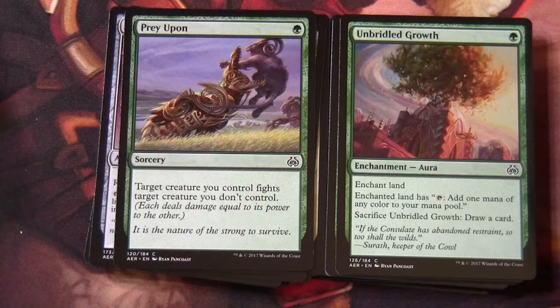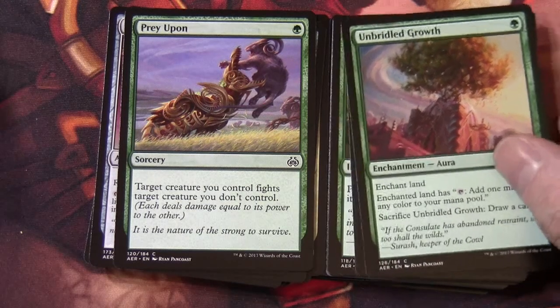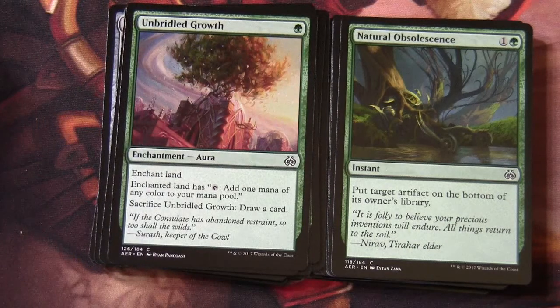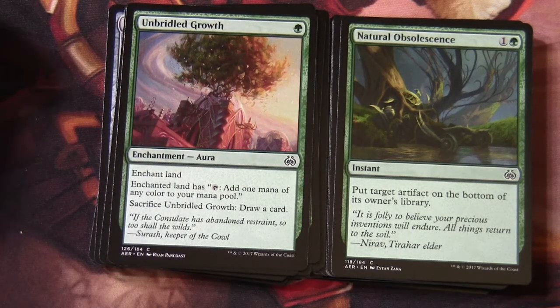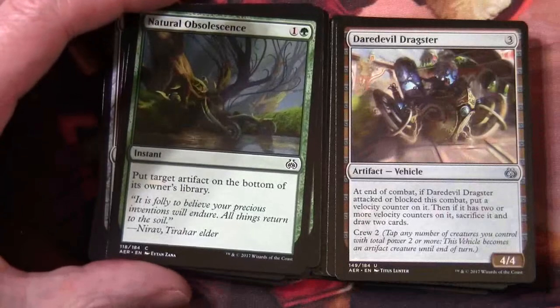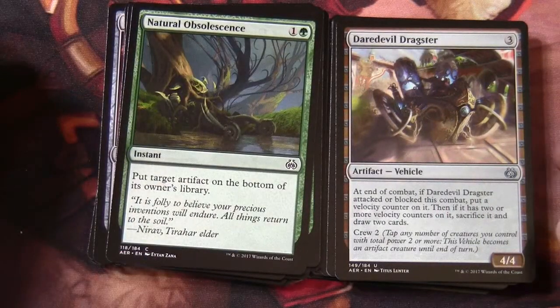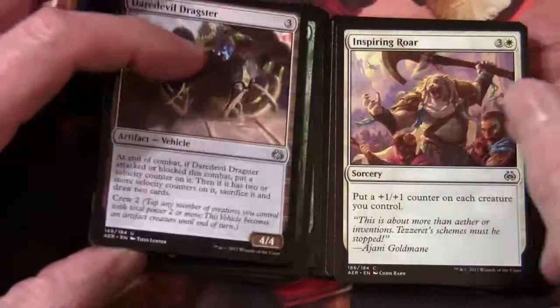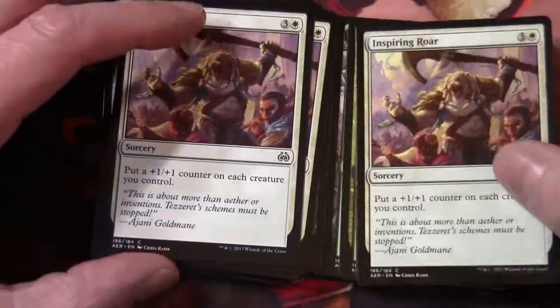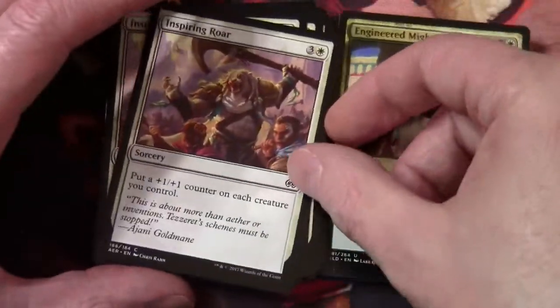Unbridled Growth is an enchantment that helps sort your mana out — you can enchant a land and add one mana of any color to your mana pool. A couple of those. Natural Obsolescence tucks a target artifact on the bottom of an owner's library. Daredevil Dragster is an artifact vehicle that uses velocity counters. Inspiring Roar — four of these: put a +1/+1 counter on each creature you control. I think this is the only four-of in the deck besides the non-basic lands.